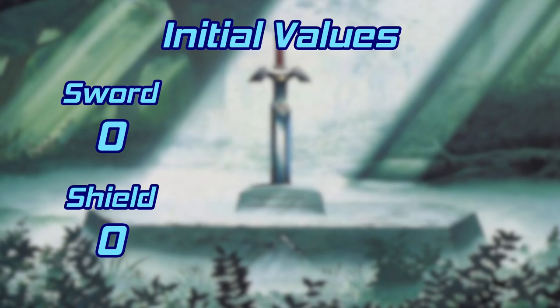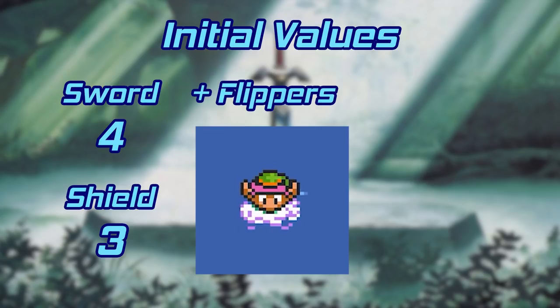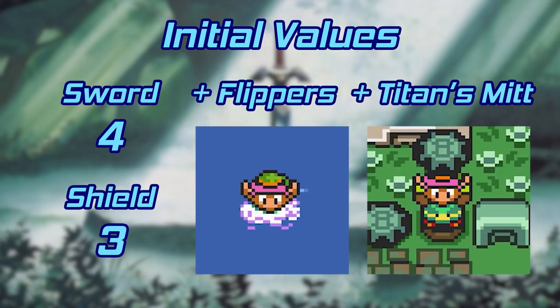The initial value for the sword and the shield is 0 when you start the game. I want to find out what happens if I set those to the best sword and shield right from the start. In addition, for freedom of navigation, I'm going to give myself flippers so I can swim and a Titan's Mitt to allow me to lift heavy objects. So with the best sword, shield, mitts, and flippers active, let's write the save to the SRAM on the cart and hop over to the Super Nintendo and see what happens.